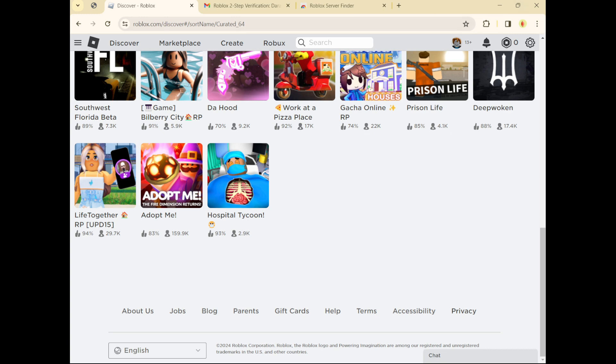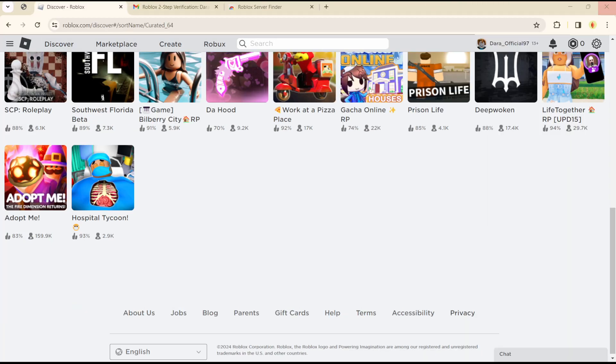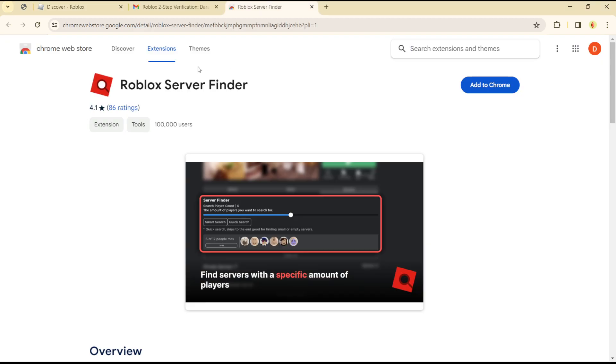If you're using Google Chrome, simply head over to the Chrome Store and look for the extension called Roblox Server Finder. Once you add this to Chrome, whenever you launch Roblox this extension will activate, and you can use it to locate or find any server you want on Roblox.